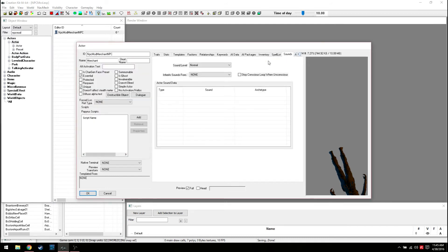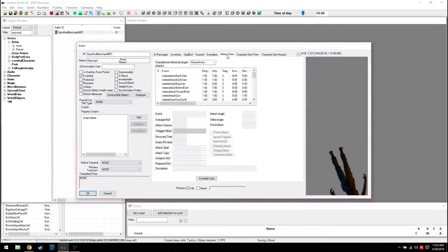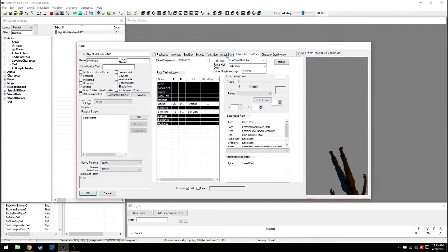Sounds is how they're going to sound - more about their volume rather than stealth sound. We'll keep it at normal. Animations - when they attack you can get really detailed if you're making one epic legendary follower and want to go through it one by one. Same thing with Attack Data. Here is how you actually change their face.